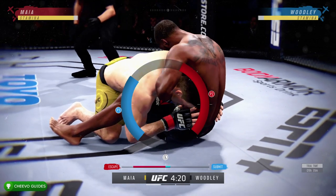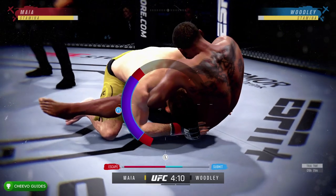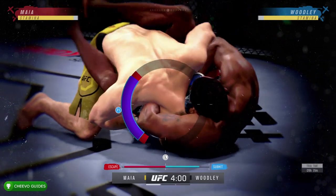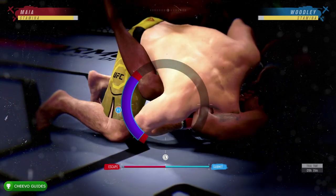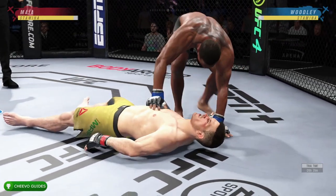Once you're in the bottom of the guard position, you want to hold left on your left thumb stick to submit. This is going to do a guillotine and you're going to end up choking out your opponent, or in this case your second controller. To choke them out you have to make sure that your color is hovering over their color. This is obviously pretty much a guaranteed submission being that we're playing against our second controller, so just wait a few seconds until your meter fills.